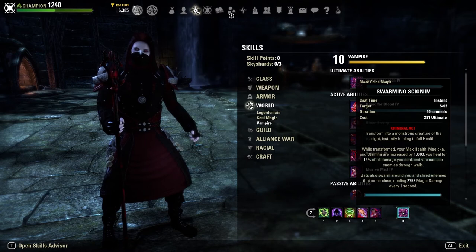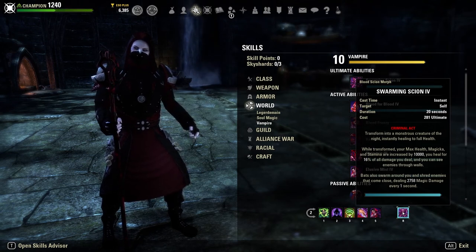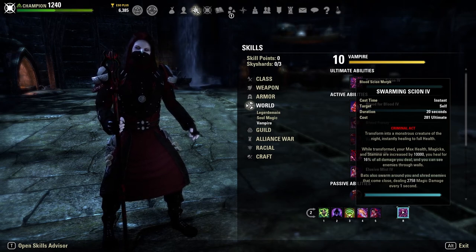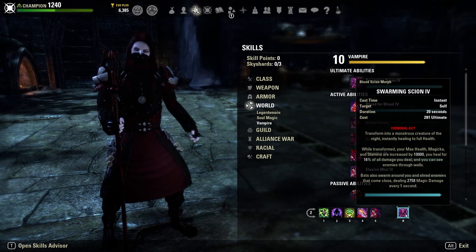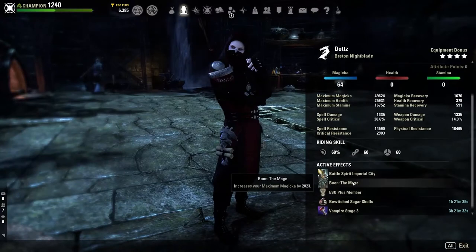Finally, the big ultimate on the back bar is Swarming Scion. It transforms us into a vampire lord giving an additional 10k max health, magicka, and stamina — and more when you account for passives — healing us for 16% of all damage dealt, letting us see enemies through walls, and surrounding us with a bat swarm dealing 2,800 damage per second. Our stats get insanely high when we pop this, we deal a ton of damage in this form, it's super fun. It's a bit expensive, but when you pop it you deal a lot of damage.